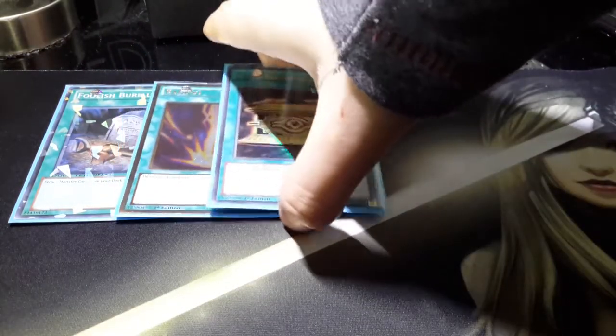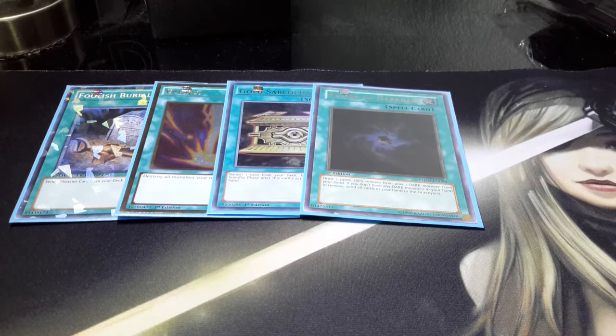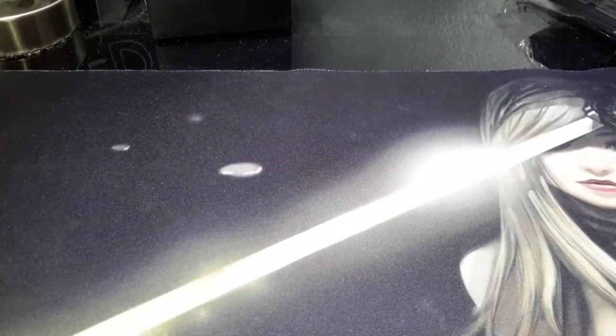For spells, we've got one Foolish Burial, Raigeki, Gold Sarcophagus, and Allure of Darkness. Some people might get annoyed when I use Allure of Darkness in this profile, but we run seven darks in the main deck, so you should at least have one at the same time as Allure. It just gets the dead ones out of your hand and it's actually really quite good. Gold Sarcophagus will trigger the effects of your Shiranius, which is kind of cool. Raigeki and Foolish are self-explanatory if you know how to play.